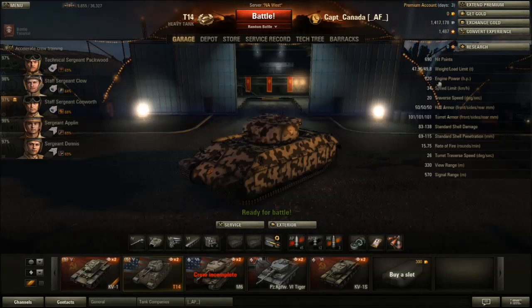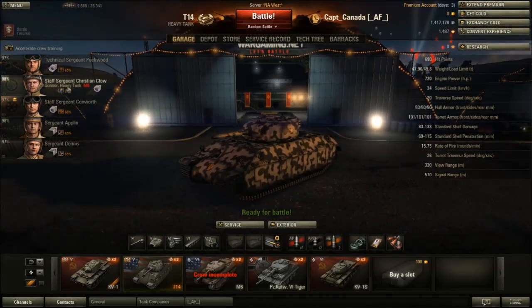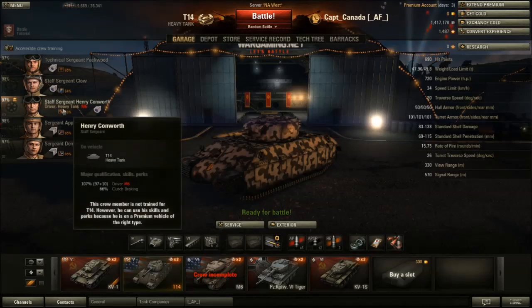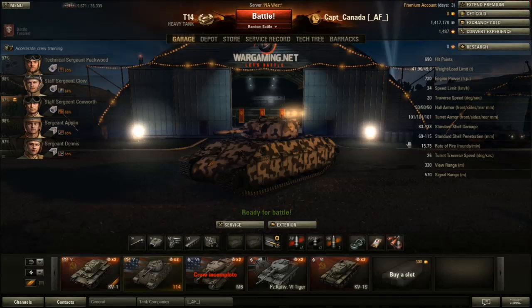It has a fairly decent engine — it can get up and go, it accelerates quite quick. It doesn't have the highest top speed but it accelerates not too bad. That kind of makes up for the not so great traverse, which is actually quite bad. That's why I have clutch braking on my driver, so he can help turn the tank around a little bit better.